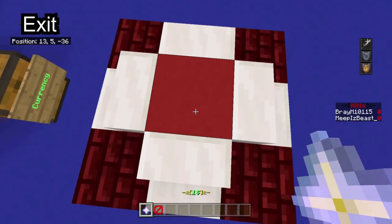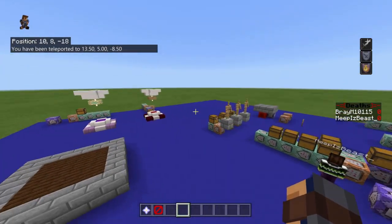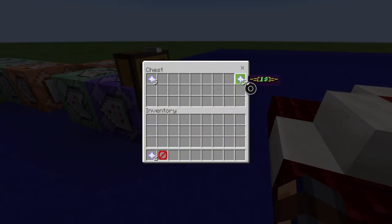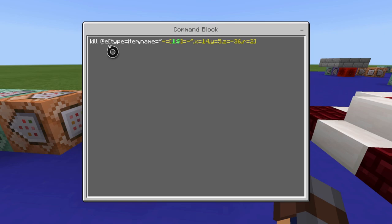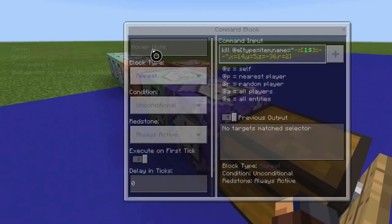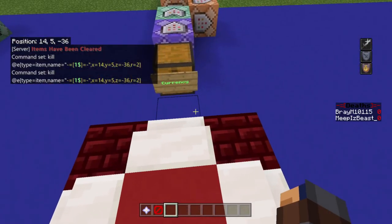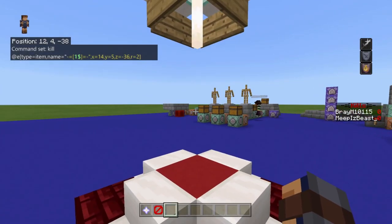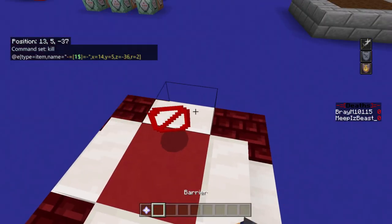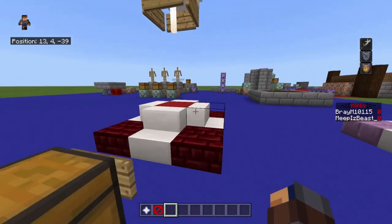The next one is the exit system. You throw the token on the plate, it teleports you three, two, one, and you get TP'd back to spawn and get your spawn protection back. What it's doing is killing the item right here — it has to be the name of the token you use in quotes — at coordinates X, Y, Z with a radius of two, so it kills it in that area. A radius of one can be unreliable so radius of two is recommended.